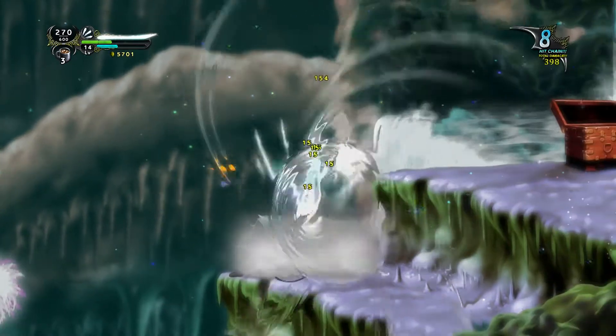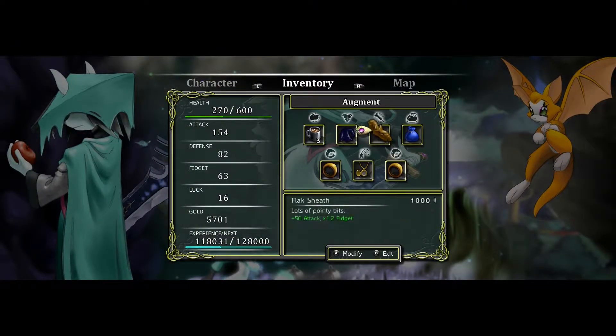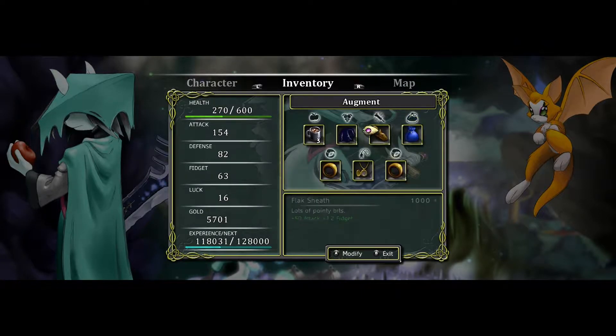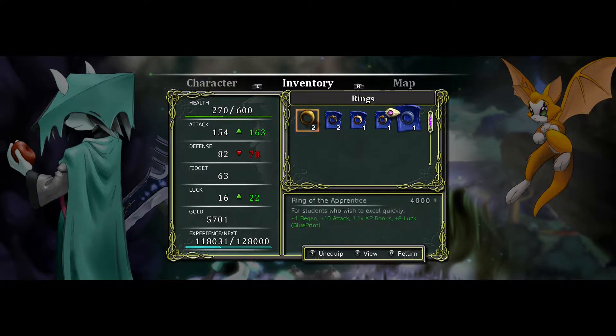I almost want to see that. What does the Ring of the Apprentice do? Can you check your blueprints from here? I think so. Okay, here we go. Prince... one. Regen? Nice. Stone attack. Experience bonus? I don't know.